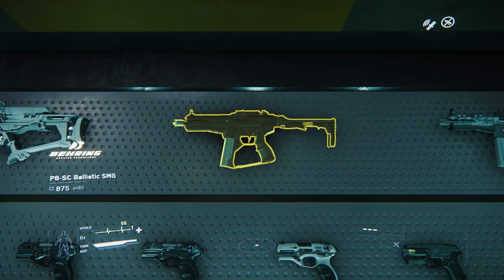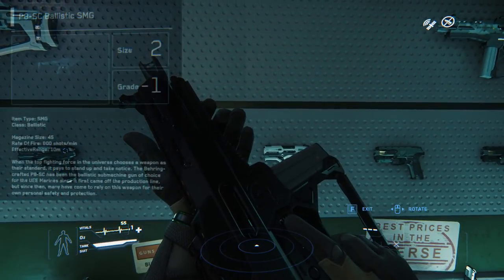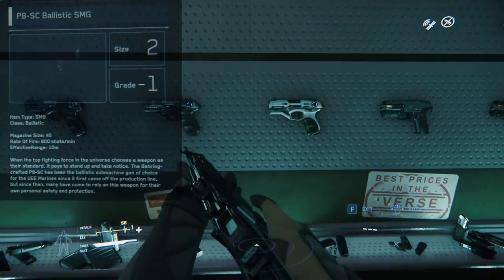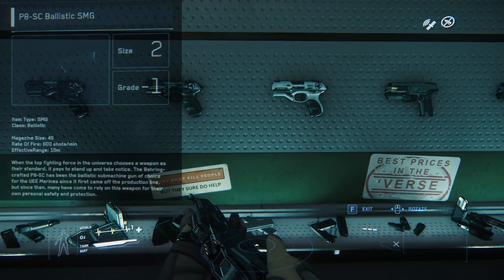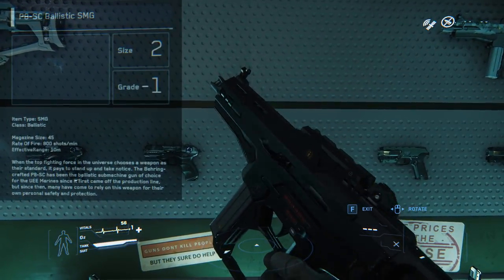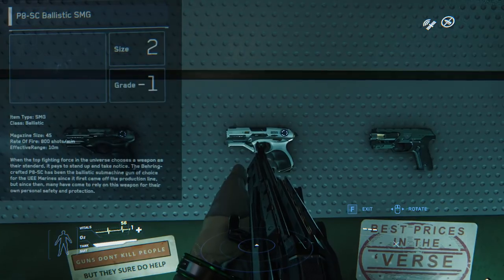Next up we're getting into the fun guns. This is the Behring P8 SC submachine gun. This thing has a magazine capacity of 45 and two firing modes: burst as well as fully automatic. If you want to send rounds down range very quickly, this is the gun for you. However, the kickback and recoil is kind of a lot, so be ready for that.